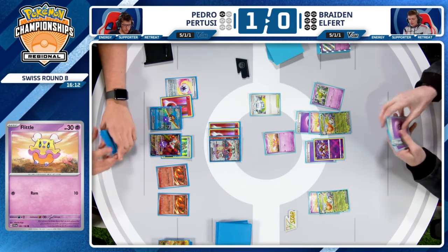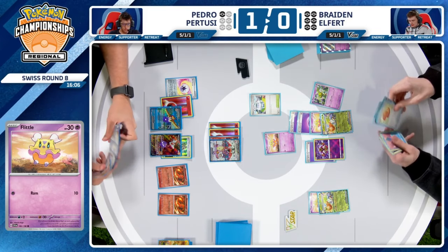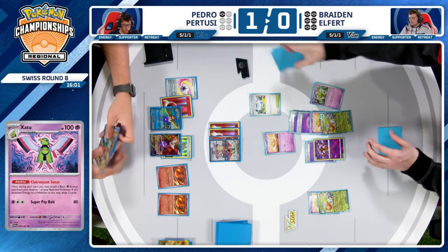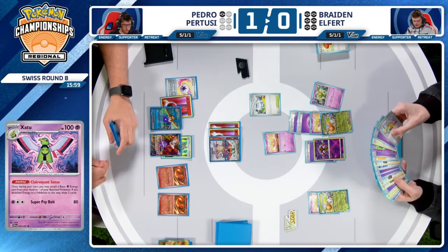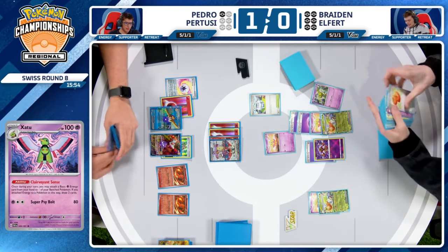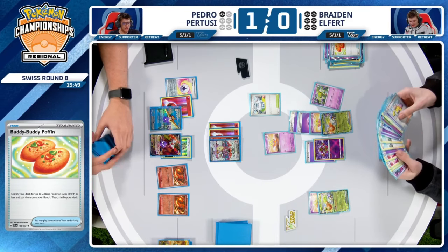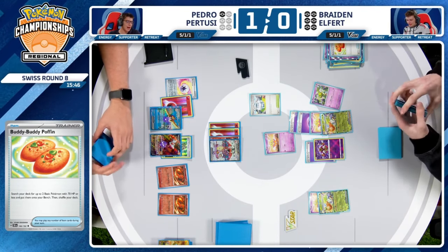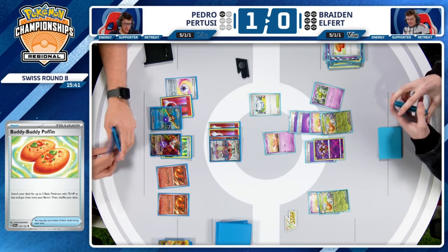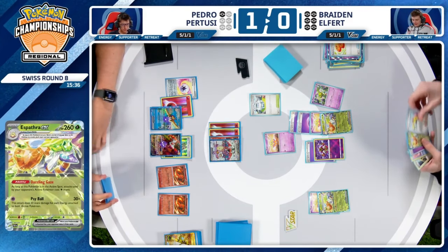It is technically possible for Braden to potentially do something here, if he can get Xatu and if he can Iono Pedro to one. I don't think off of one card — even with Quick Search — there's a way Pedro can respond. It depends on whether he has a Boss's Orders left. He may be down his two bosses already. But if Braden can Iono plus find Super Rod, get back a Xatu, and get one more energy onto Espathra, he could knock out the Charizard.